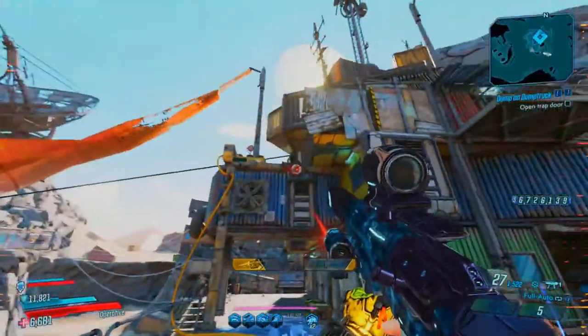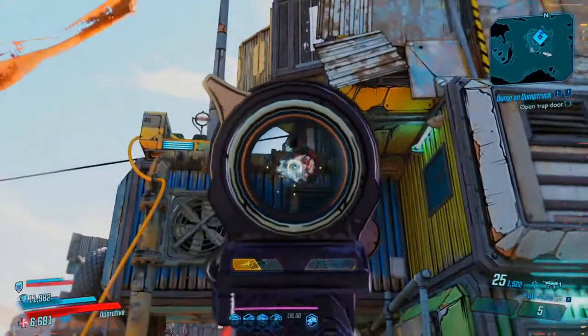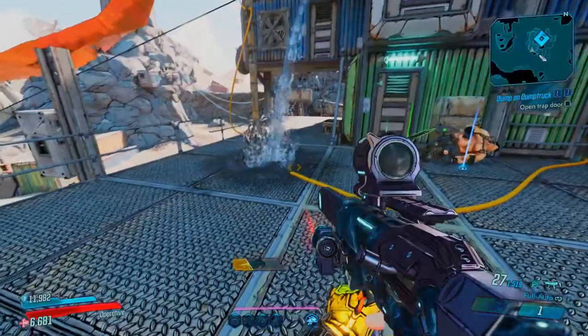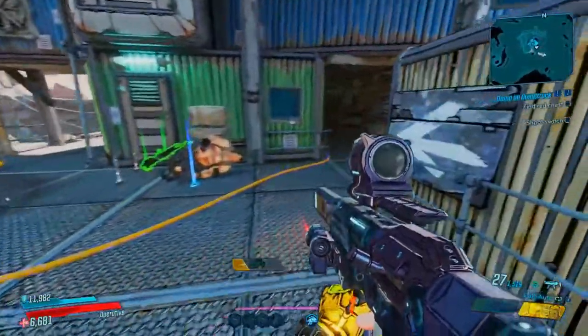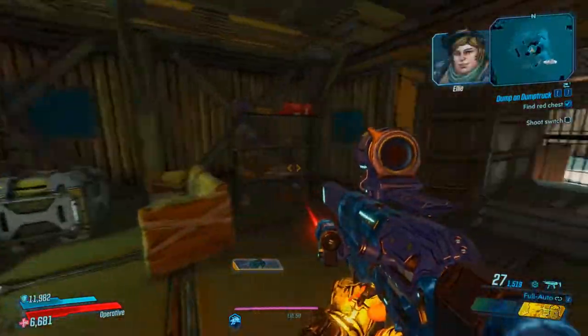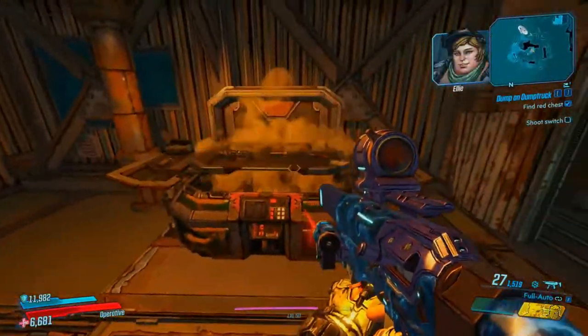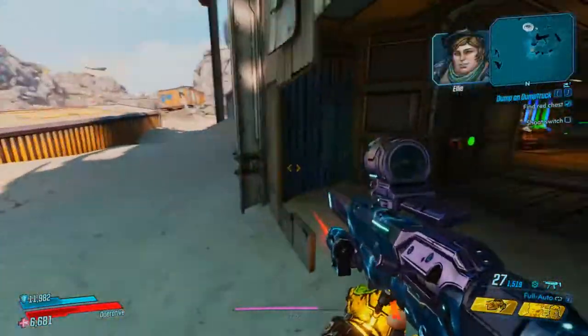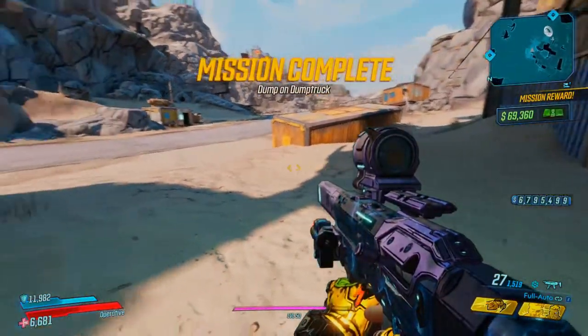Right here, go ahead and shoot the two targets — one will activate the electricity in the wires, and one will activate the water pouring down. Follow the line toward the trap door, jump down, and there will be a red chest. You do have to complete the bonus objective in order to get this. If you do not shoot him in the ass, you will not get the Butt Plug.